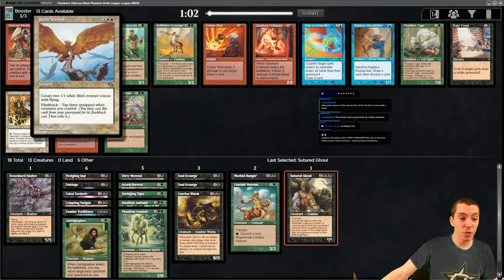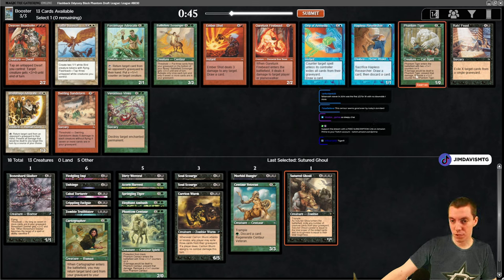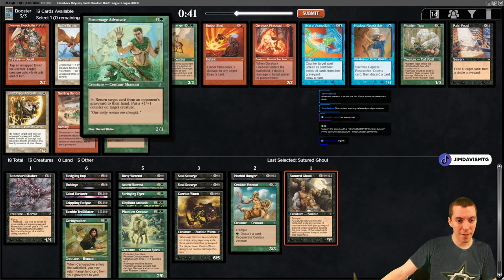Battle Screech - I love this card, it's been in my cube for a long time. Makes two tokens, tap a white creature to make two more tokens and flashback gives four tokens for four mana. Card's insane. Pretty easy Phantom Tiger here, which is great. Force Mage Advocate - return a card from opponent's graveyard to their hand but counter a creature - there's a funny cycle of these advocate creatures.